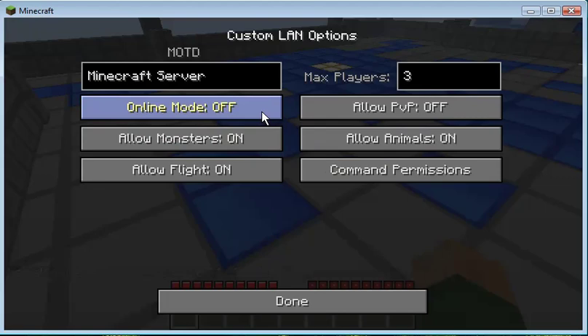When Online Mode is off, only people using the normal LAN server can join. But when Online Mode is on, anyone who has your server IP address from anywhere will be able to access the server like a normal server. That's what makes this mod really cool.